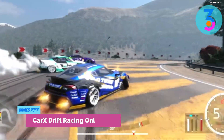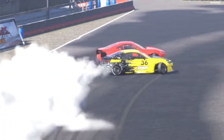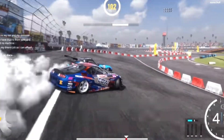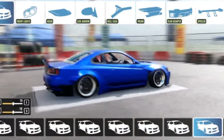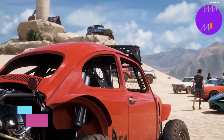Next up we have Car X Drift Racing Online. Drifting is the finest element of racing, and this game gives you many handbrake buttons for drifting. There are several racing venues from which to pick. Furthermore, you may personalize your sports vehicle by changing the color and nameplate. You may also change the control and handling schemes.